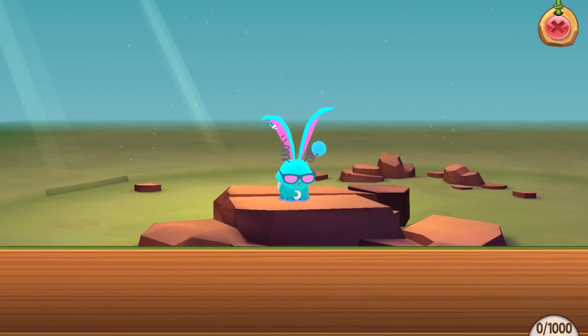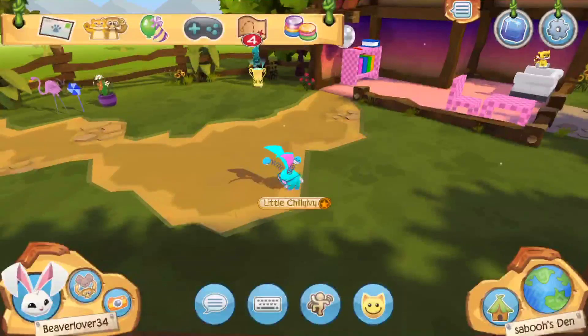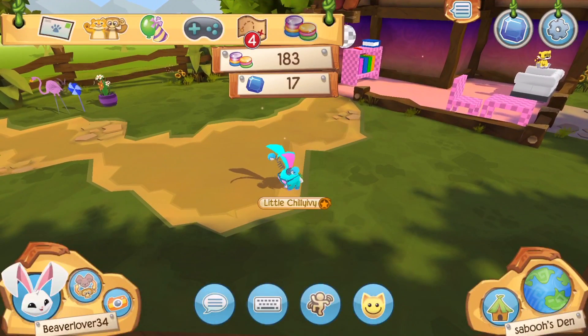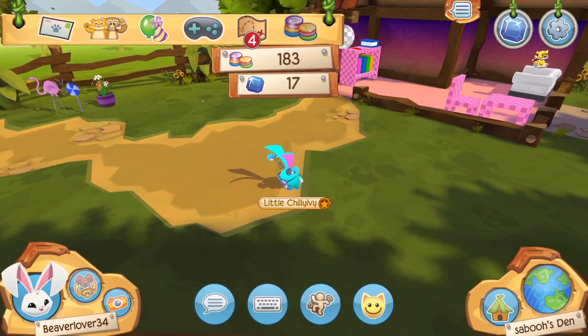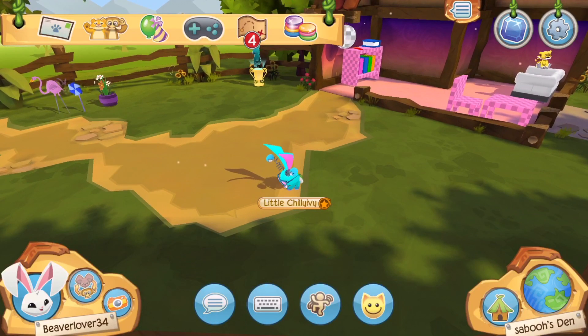I forgot to show you the best part. Over here this button takes you to pets, and I don't have any pets. Up here is where your gems are — I have a short amount. I have 17 sapphires; this is the highest I've got so far.